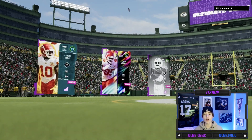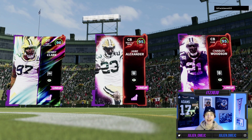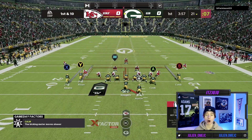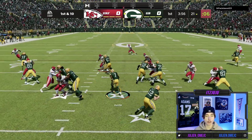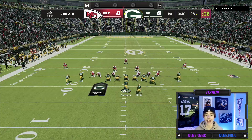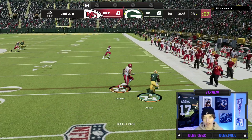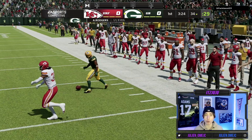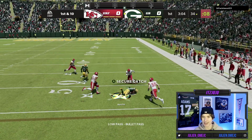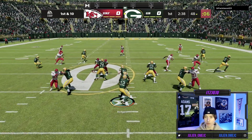Alright, here we go. Our opponent is rocking a Chiefs theme team — don't see too many of those. We're starting out with the ball using my new scheme for the first time. First and ten — had a big hole right there, but terrible run stick. Second and eight, looking for Tayvon on the out route — we got that right away, make a man miss, picking up about 11. First and ten, looking for Tayvon on the wheel route — we got that, nice catch.